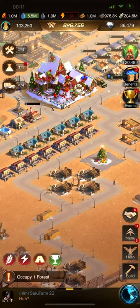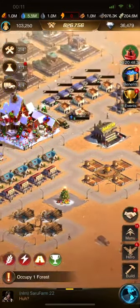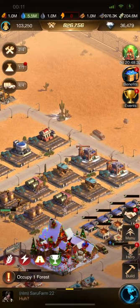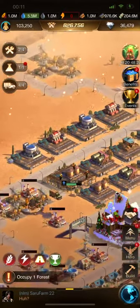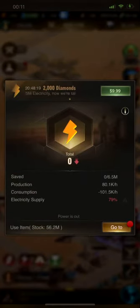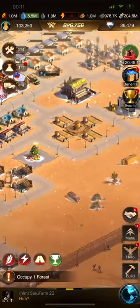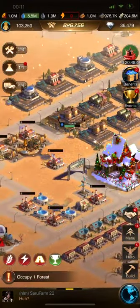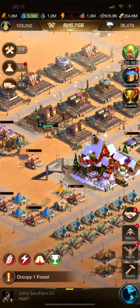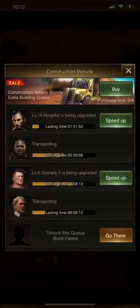All of my fields — my timber fields, my food fields, my iron fields — they are all producing at only 42%. But now I disconnected a bunch of stuff and I'm up to 79%. That's just because my electricity has gone up to 79% — I don't have as many buildings pulling electricity now. I disconnected everything that I could.